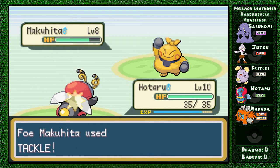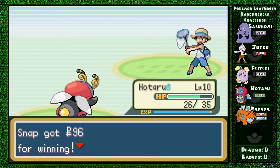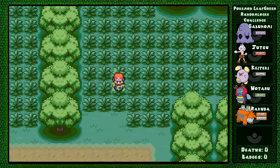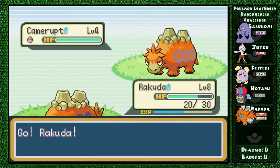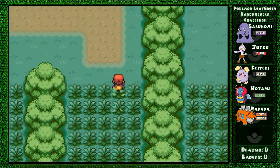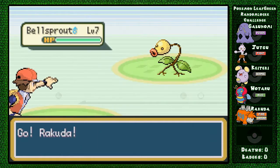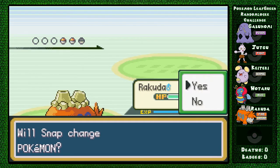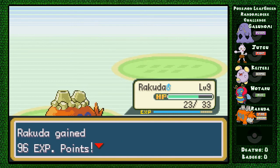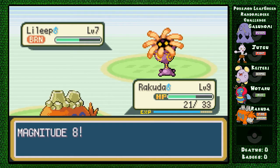I learned last time that Hotaru is really hard to train - it just doesn't level up no matter how hard I try. Another Camerupt! When Camerupt is easier to train than Volbeat, you have a problem. Ember! Bulbasaur - it's definitely grass. Ember everyone! This thing levels up really fast. I could have had a Baggin too, but I like Camerupt - I've never trained one.